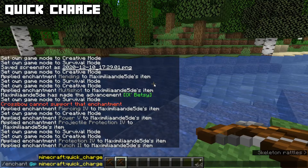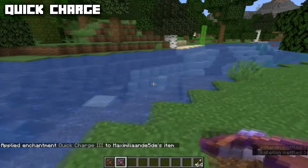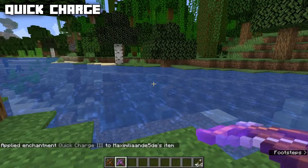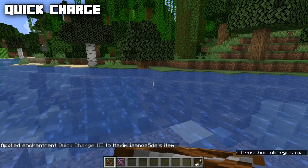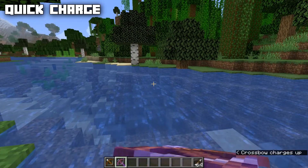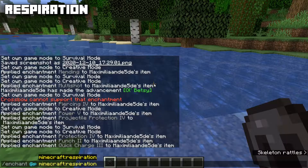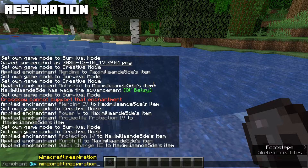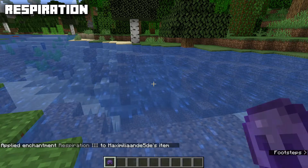For the crossbow we have Quick Charge with three levels max. It decreases the time it takes for the crossbow to charge. Holding right-click normally charges the crossbow very slowly, but with Quick Charge 3 it takes way less time to charge up.